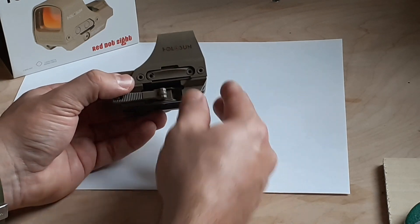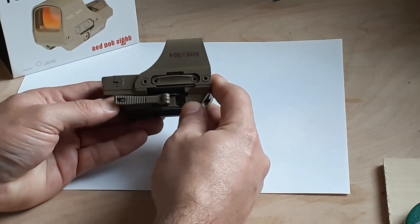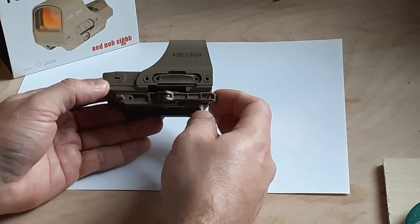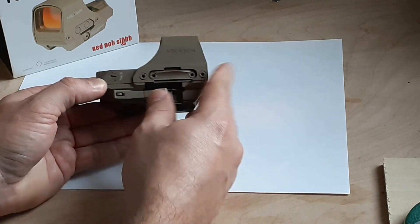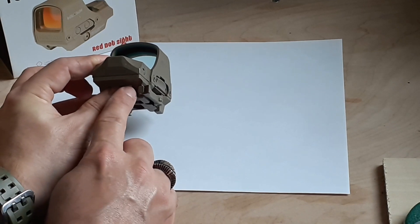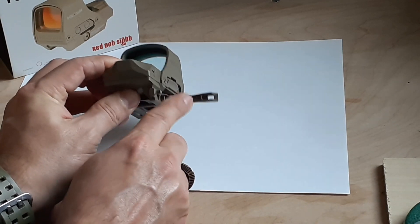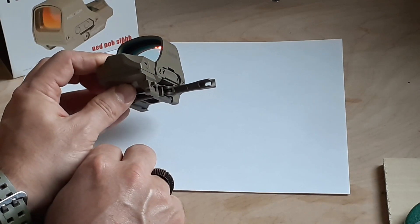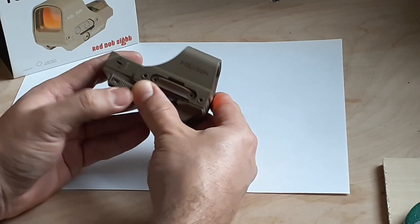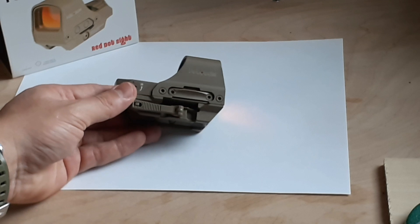Another feature you get with the Holosun holographic sight is the QD feature. Every time you want to take it out and put it back on, you just move this arm on the side. To take it out, you have to press this tiny button, and that's how you can then remove the little arm on the side — otherwise it is not easy. Then you just put it back on and secure it to your AR-15 or your favorite shotgun.